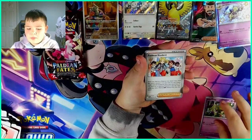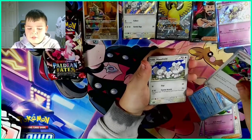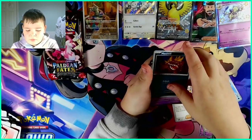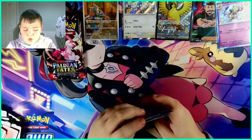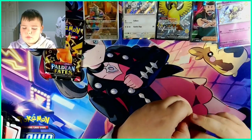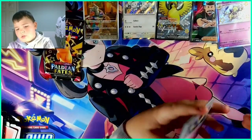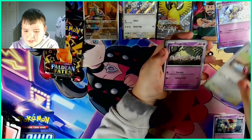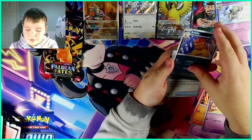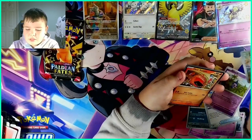Seventh pack. We have a Natu, a Paldean Student, a Cottonee, a Lapras, an Arcanine, a Moushold. Oh no — a Dedenne, a Mastiff and Conkeldurr, an Exeggutor. This is going very well today. We have a Primeape, a Lechonk, an Exeggutor, a Sharkpedo, a Wimpod, a Scrafty, an Electric Generator, Mime Jr., another Lechonk, and a Hero Holo.